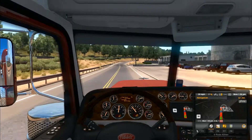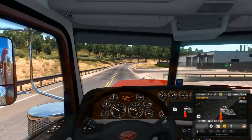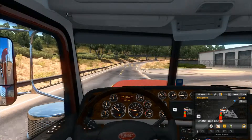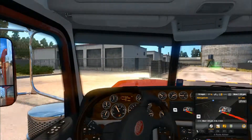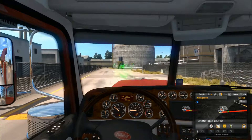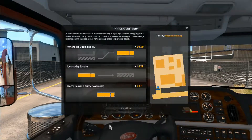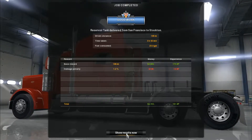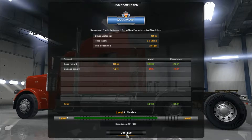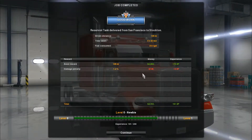I think I have it set to automatically take the most difficult parking, which is the way I like it. Okay, I don't have it set that way — let me quickly try to set that. All right, let's see what I can do here. 161 out of 200 experience points, damage penalty 1.2% because of that car that hit us from the rear just before delivery.